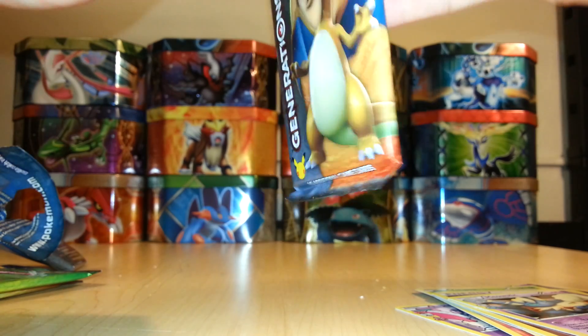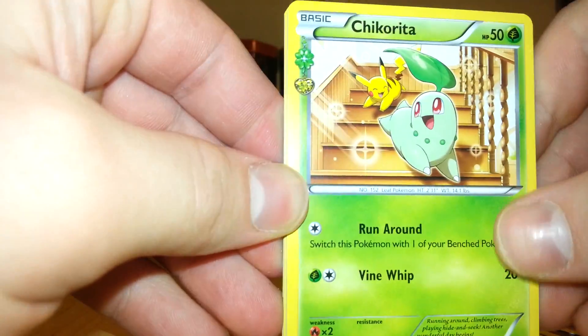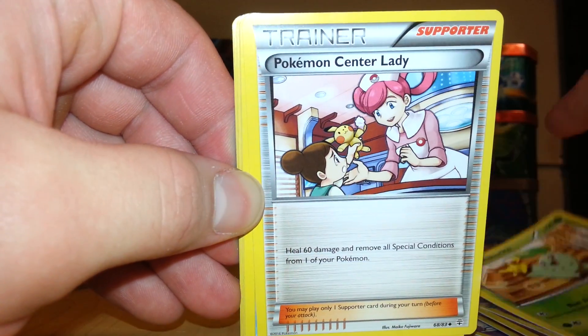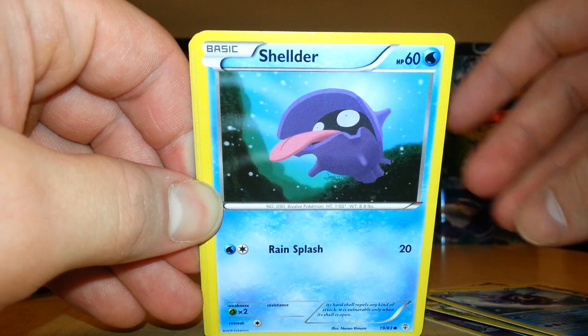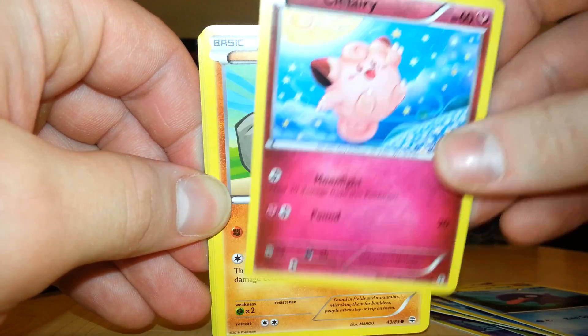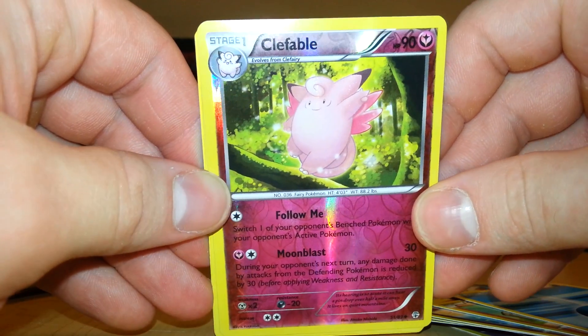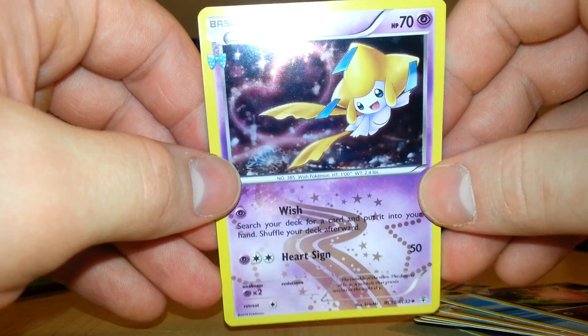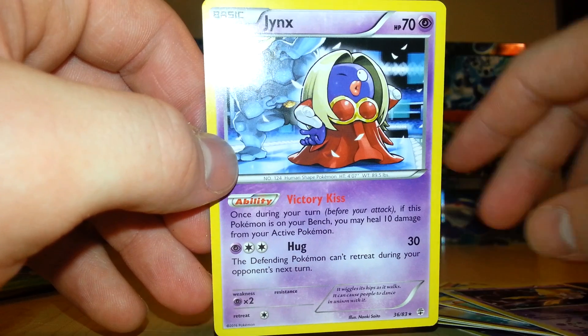Moving on to the second pack with Charizard on it, so I can continue my luck. We start off with a Chikorita with Pikachu in the background, a Trainer Pokemon Center Lady, Cloyster, Shellder, Clefairy, Geodude, Water Energy, first holo a Clefable, and the Radiant Collection card is a Jirachi, which is just an uncommon. The rare out of the second pack is a Jynx Non-Holo.